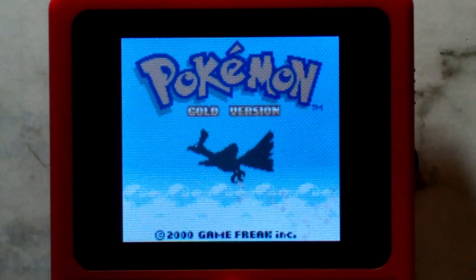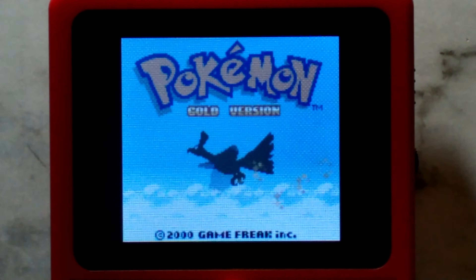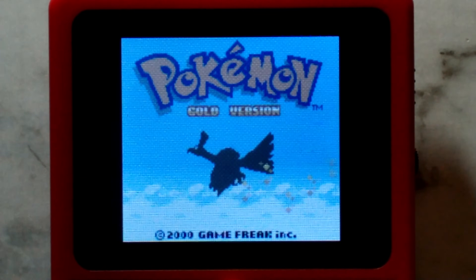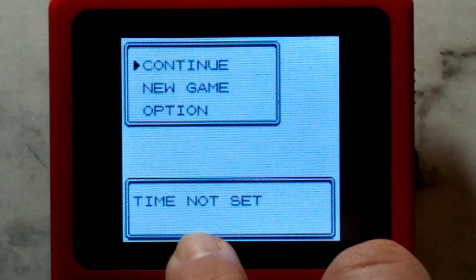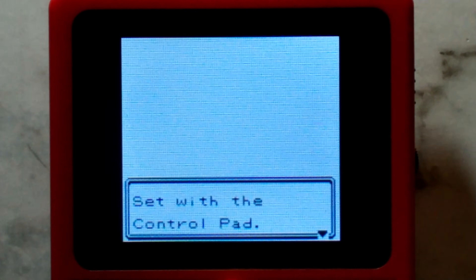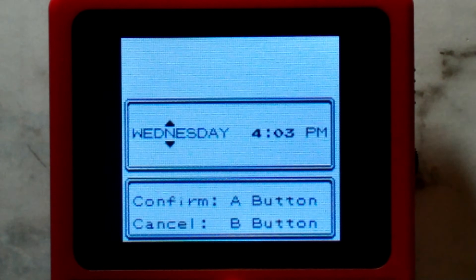Unfortunately, it doesn't quite work right for me with Gen 2 Pokémon. Instead of advancing the clock, it clears the real-time clock data each time the game is opened. As you can see here, if I press A it says Time Not Set. If I go to Continue, it tells me the clock may be wrong and to reset the time. This isn't too bad in itself, since you would normally have to use a button combo and then a password to reset this clock.